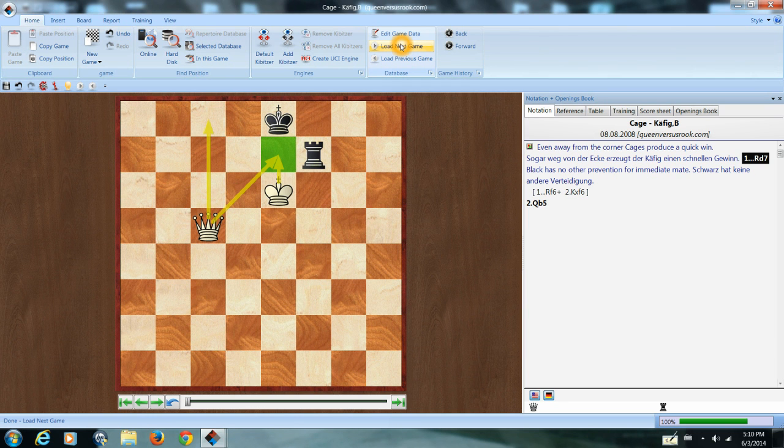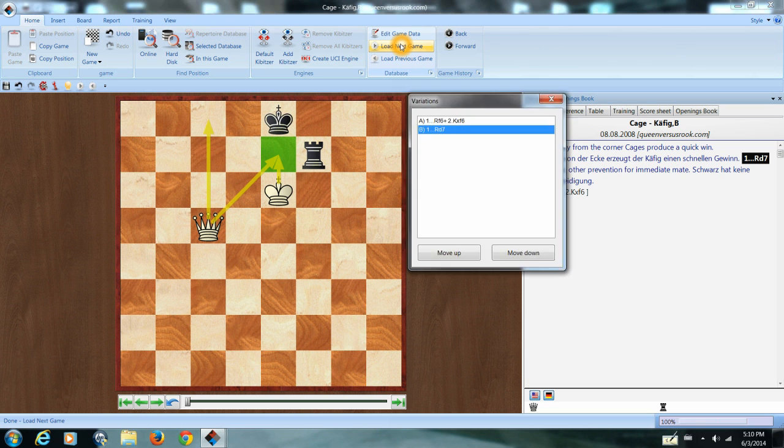Even if we move the defender to the center of the board, the same problem exists because of that mate threat. There's just no way to save the game.